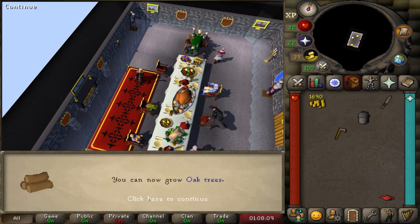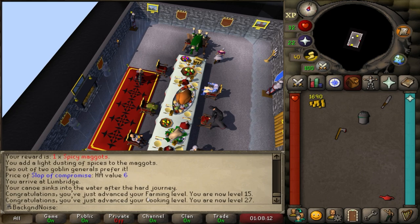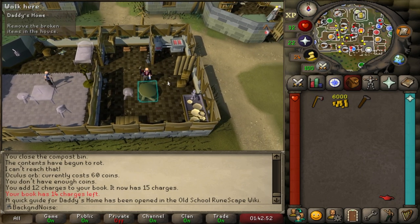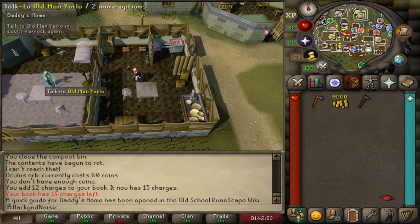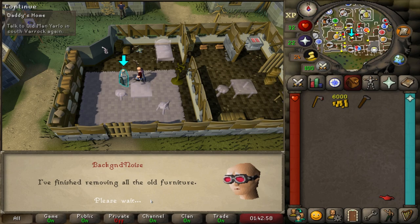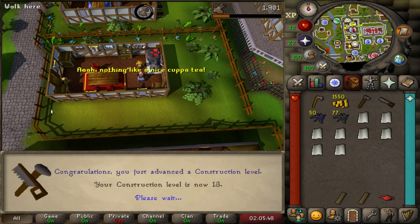Two more levels and we can do Forgettable Tale of a Drunken Dwarf for 5,000 farming XP. But first I went ahead and did the Daddy's Home mini-quest. I don't know why honestly - it has absolutely nothing to do with farming. I guess I just wanted a house without having to pay for one. If only it were really that easy. I ended up getting 13 construction.